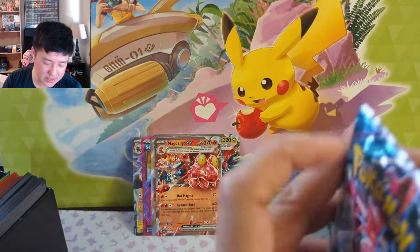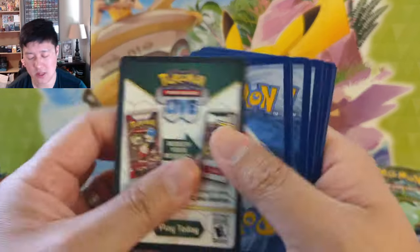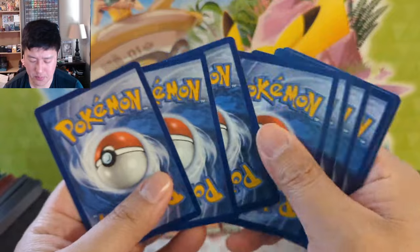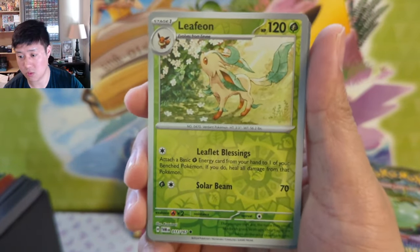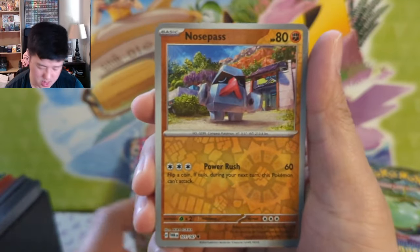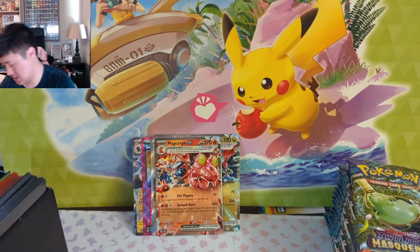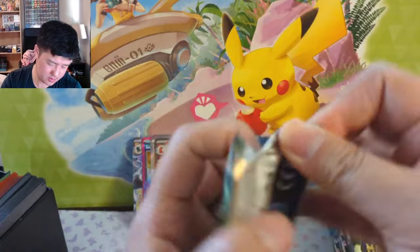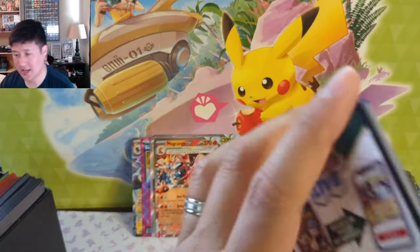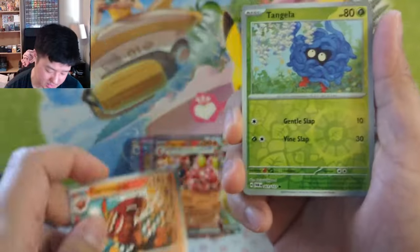Halfway through the box. I feel like we have a decent hit rate — we got a couple of cute alt arts, at least the Archen, but nothing too crazy. We do have some evolutions but they look like just regular uncommons. Nosepass — always an interesting Pokemon — and Ting-Lu. The next set I saw was called something — I don't remember off the top of my head — but it felt like it was still following this mask theme.